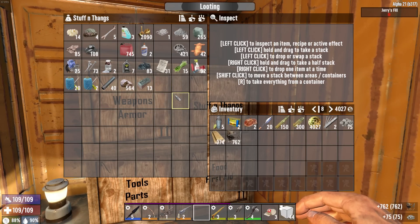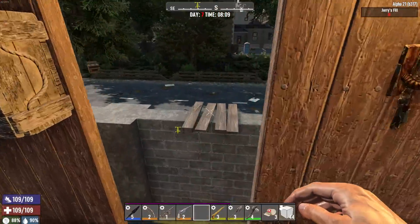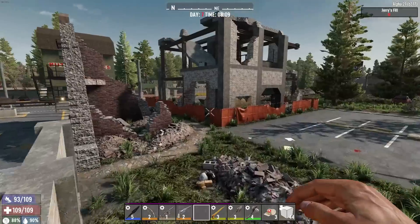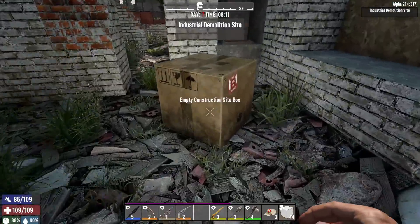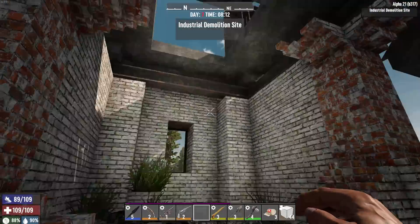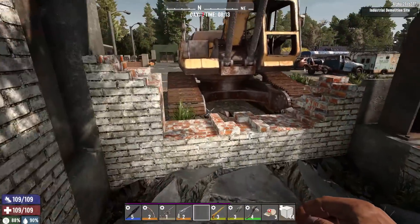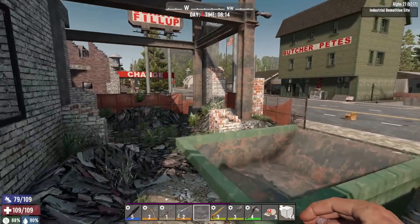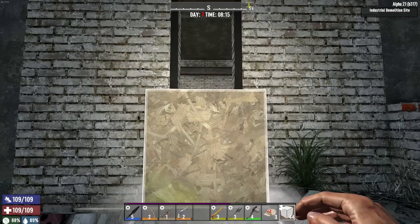We'll get some cobblestone, grab some iron just in case. I don't have a cement maker so even if I had concrete it wouldn't do me much good. So while I was dorking around, I had an idea - the zombies cannot get up to me if I'm upstairs. Worst case they just run around and destroy the base, but I thought: what if I make a ladder system so they have a way to climb up?